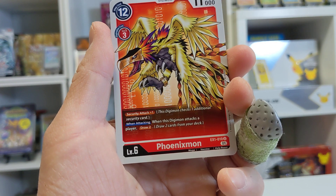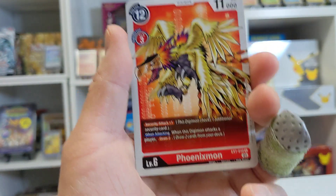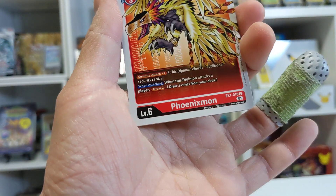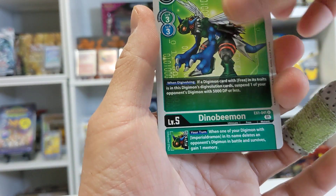This Digimon checks one additional security card when it attacks, and the next player draws two. Not bad at all — drawing two while attacking while gaining additional security. And then you can stack Inherited Effects, which makes it a much deadlier Digimon in gameplay. Then we got another Dinobmon and the Ultimate Connection.